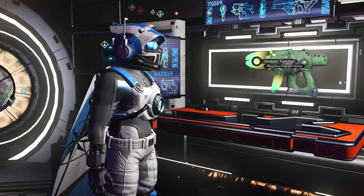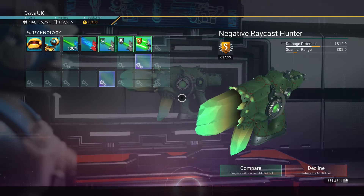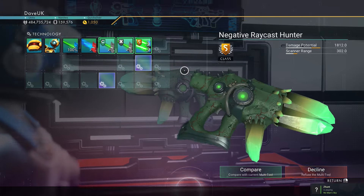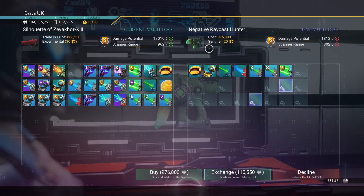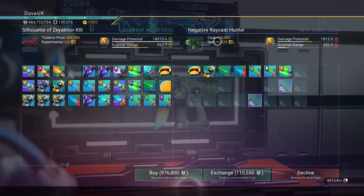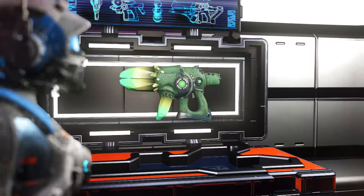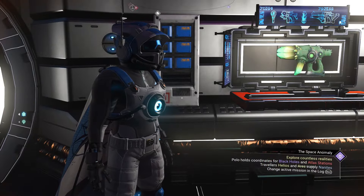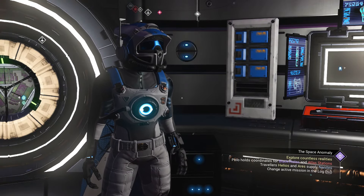I'm back from Anmu, back at the settlement. After reloading my auto-save on that planet, this is what's now in the weapons cabinet — the Negative Raycast Hunter in green, with a lime green crystal and a crystal magazine, again in S-class. Same supercharged slots are open. It's not even a million units — 976,000. Damage potential 1812, scanner range 302. What a brilliant multi-tool. So you've got the choice of two.